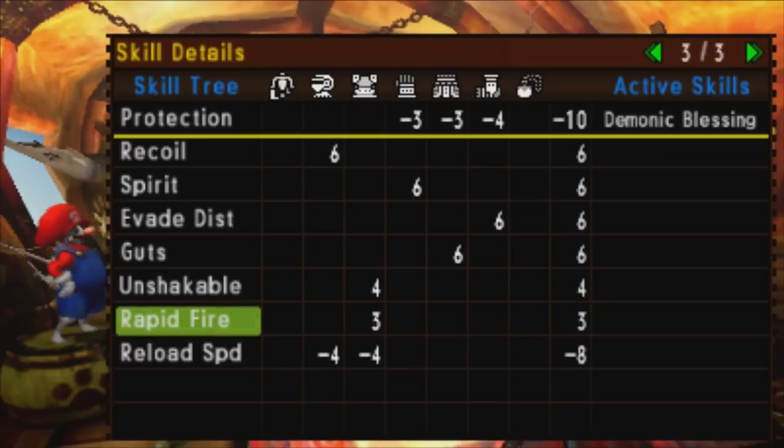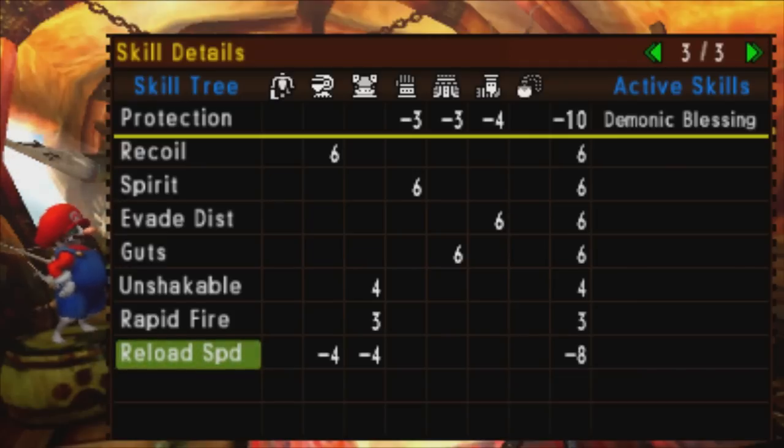Something to be aware of in your gemming strategy: we've got negative 8 points to reload speed. So if you're looking to gem in rapid fire and stuff like that, you've got to be very careful because that comes with negative points to reload speed.